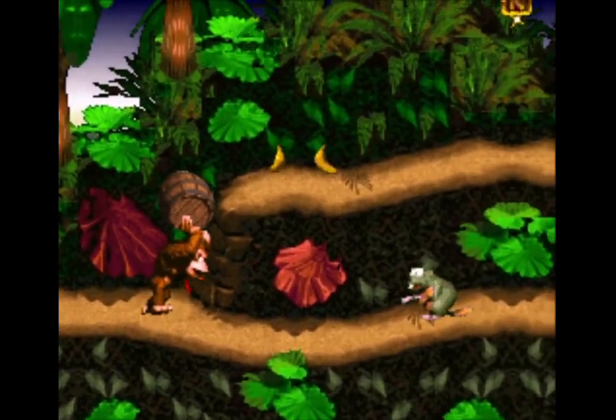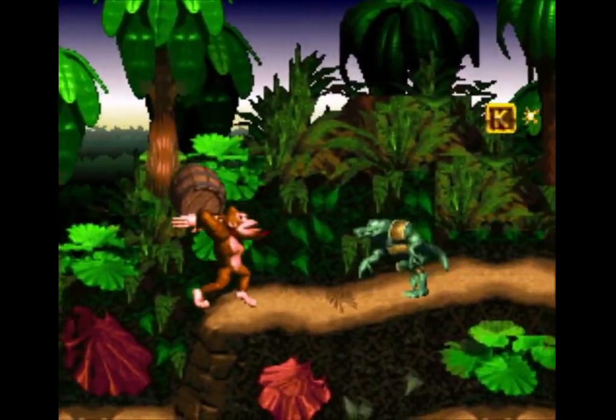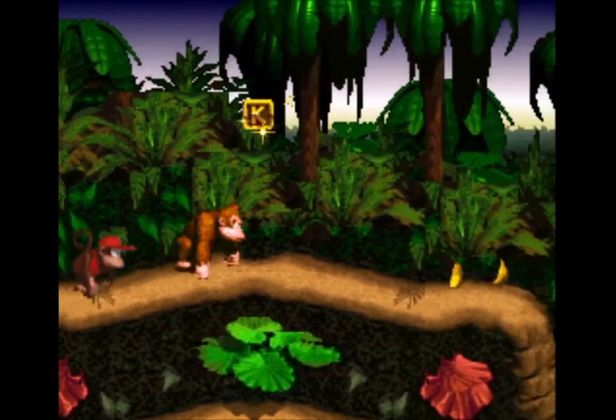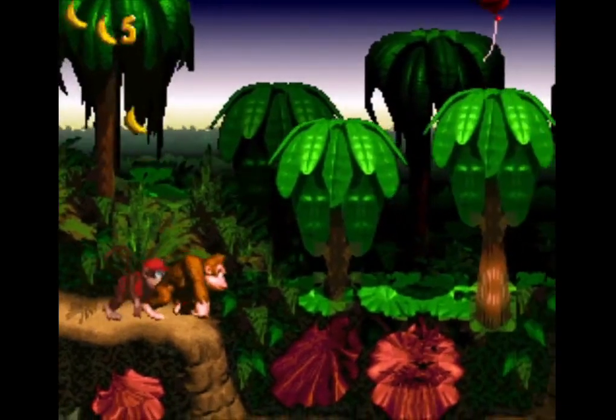When the Kremling army raided DK's banana horde, they sealed Diddy Kong into a barrel. Press Y nearby the barrel to break it open, or hold and release Y to carry it and throw it at your convenience. In either case, Diddy will be freed from his confines when the barrel is smashed.